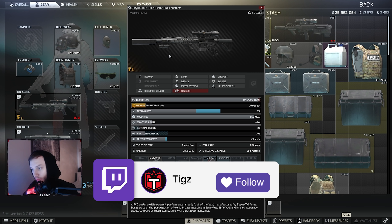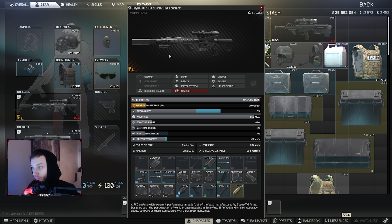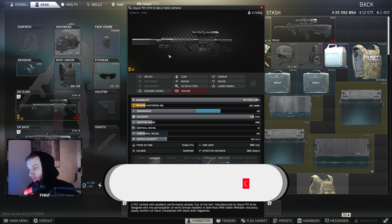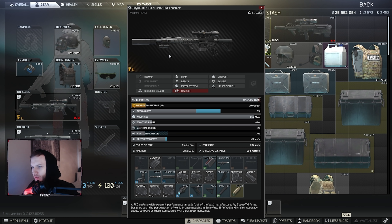First of all, as you guys know, there's a new recoil system in Tarkov right now which basically means all full-auto guns have crazy recoil, as you're probably seeing yourself by trying them. The good thing about the STM is that it's actually a semi-rifle, so it's naturally going to have less recoil. If you can click fast, it's perfect for you and you can be more precise with your shots.